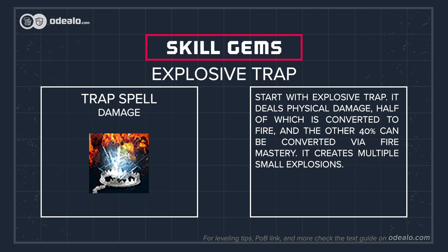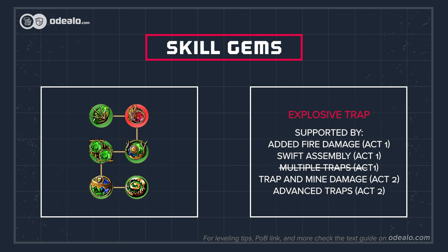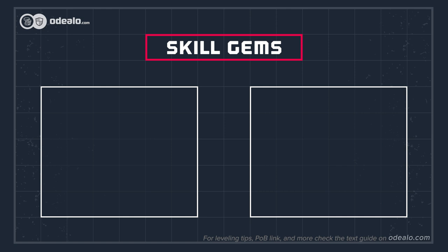Explosive trap deals physical damage, half of which is converted to fire. It can be used with Added Fire Damage support, which is also available at level one and is very fitting. It deals relatively low damage on its own, but the initial explosion is followed by a number of smaller ones which result in satisfying damage. It's good for dealing with bosses. With some additional skills it will grow stronger, as it has the advantage of dealing converted damage. If your future plan is to use a fire-oriented trap, using explosive trap to level up first is definitely the best course of action.